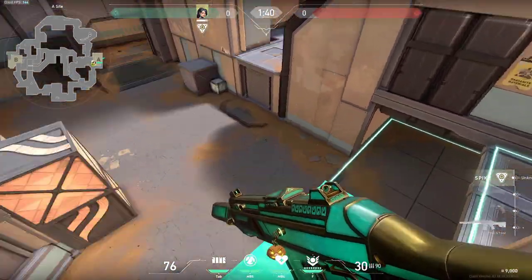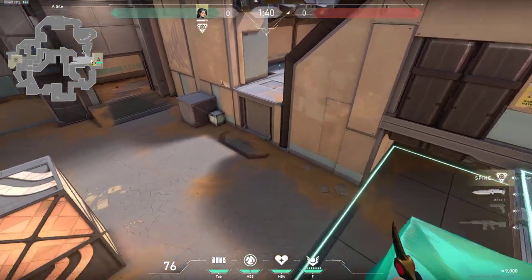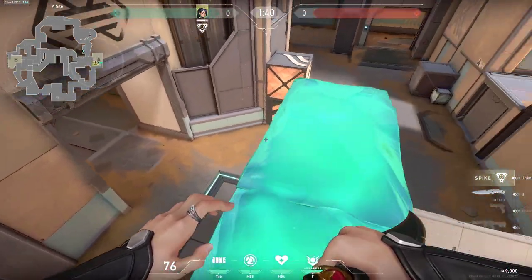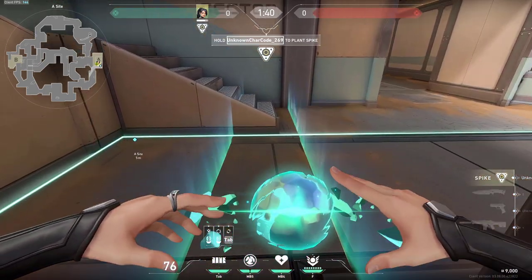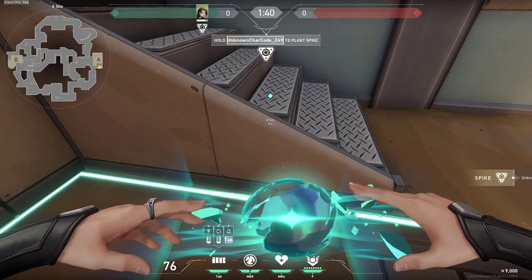You can also be doing walls like these and then go right at this corner and be holding this spot - it's once again an unexpected position to hold. If you planted your spike right into this corner you can do this very simple one-way - get here to these stairs and place your wall just like this.